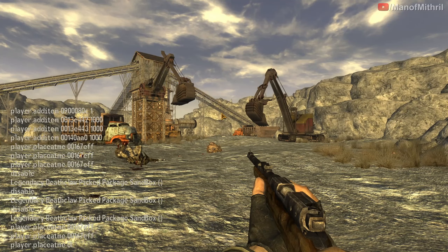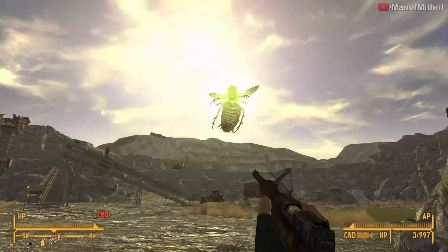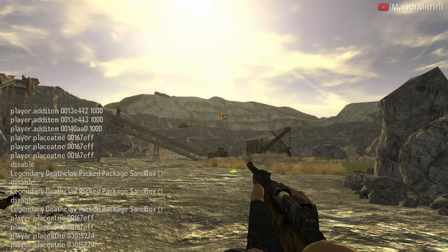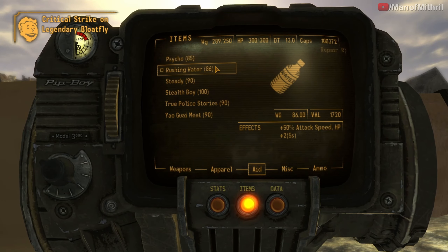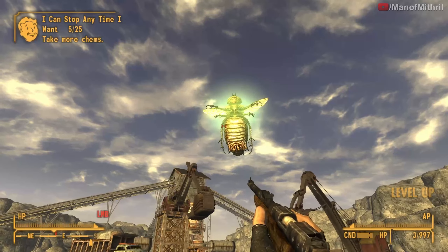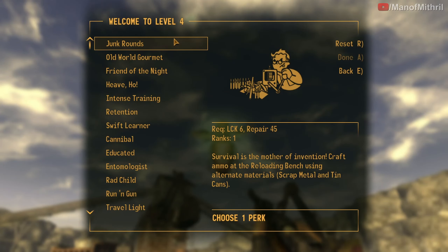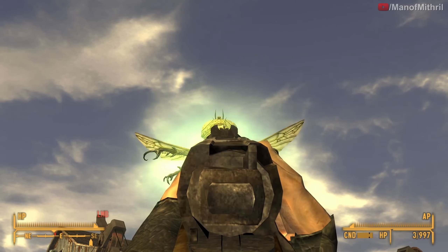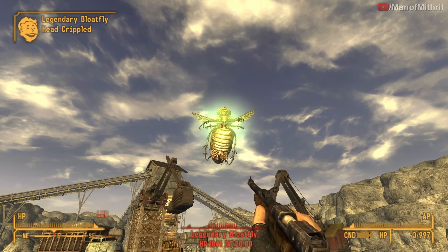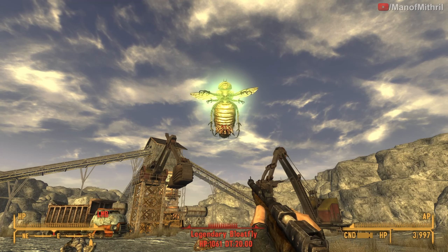Now I'm going to spawn in the legendary blowfly. Let's see how much damage we can do here. He ducked, that's why I took a couple more shots. We did 6 on a non-crit, and on crit we did 933 damage.